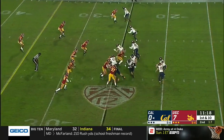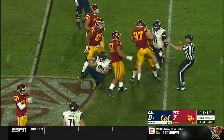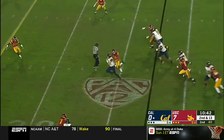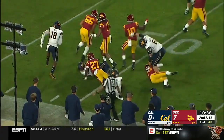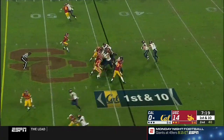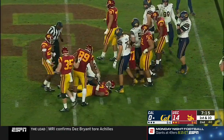Leap McMorris, big number 99. It's a keep for Garbers, and he's brought down by Jacob Lichten. A designed run for Garbers with a lot of space, out across the 45-yard line. Ball came out loose. There's Patrick Laird — picks up about five.